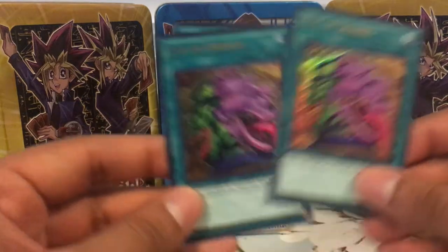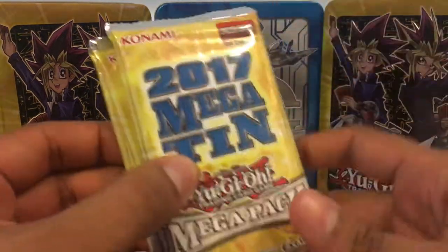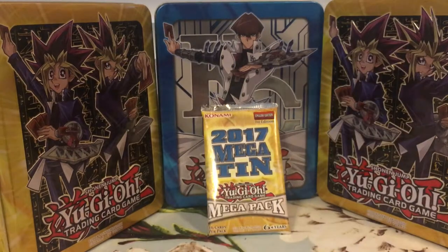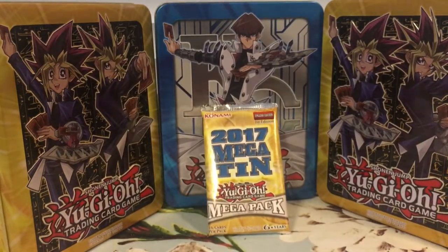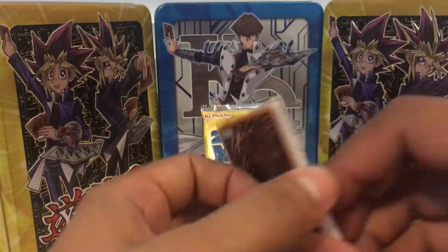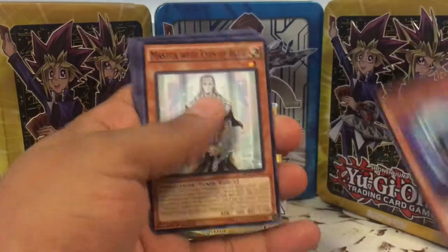Now we're gonna go on with the 2017 Mega Tin packs — I'm so excited, there are so many good cards coming out of this. In total I believe it's nine packs, actually ten because I got an extra one from Card Exchange — shout out to my boy Tanner. For the commons, they're really just junk so we're not even gonna go through those — we're just gonna start off with the rares and above, unless we see Fairy Tail Snow, which would be the only common that's actually good.